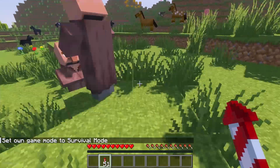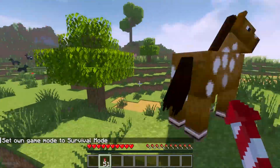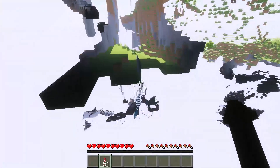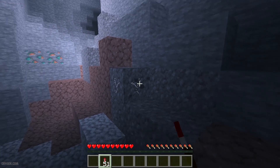Maybe if I go game mode survival... Cancel interaction — I choose this option. Now, I can break blocks in free cam. I go through the blocks, then break a block here.